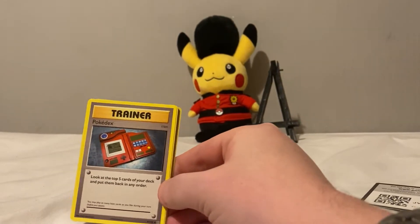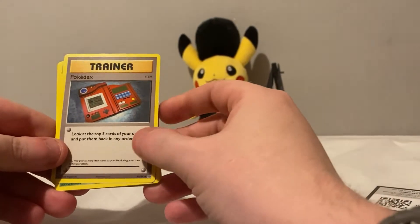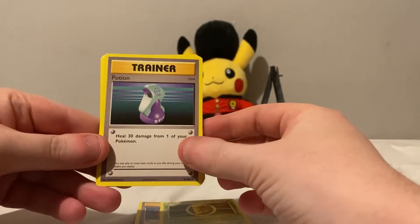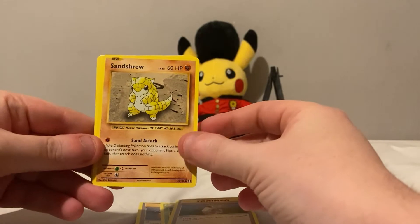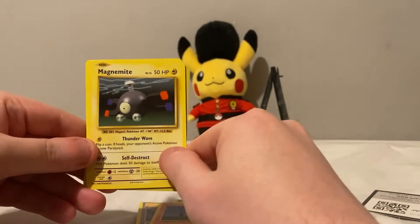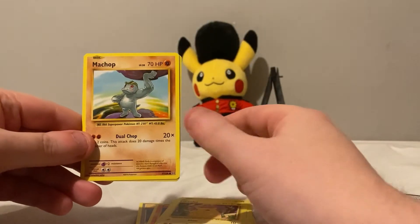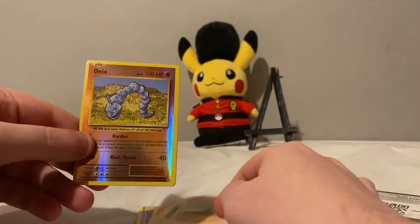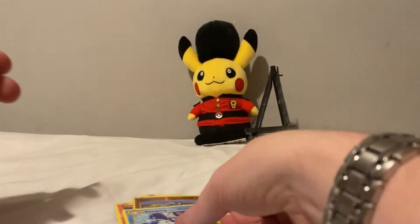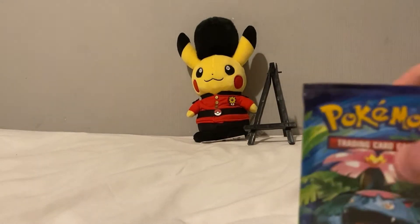So first pack: Pokedex, Kakuna, Potion, Sandshrew, Ponyta, Magnemite, Pikachu, Majup, reverse Onix, and Doduo for the rare.